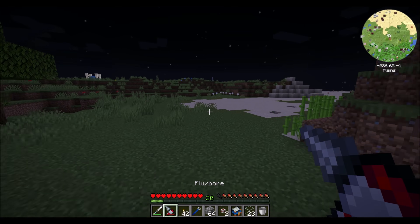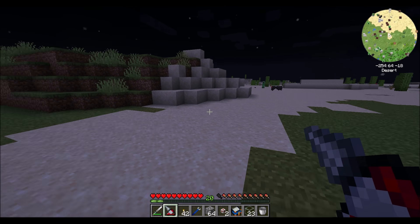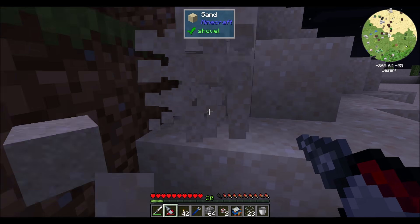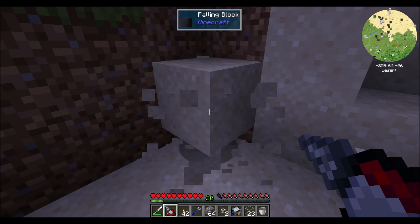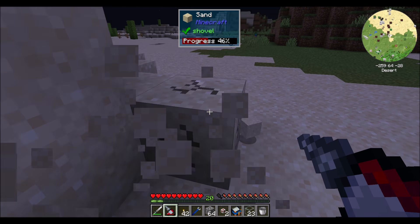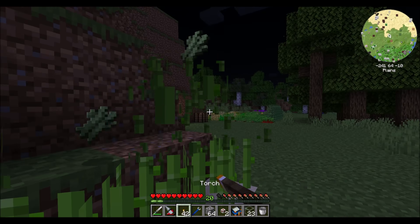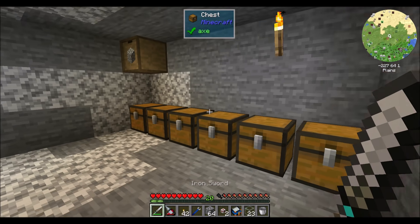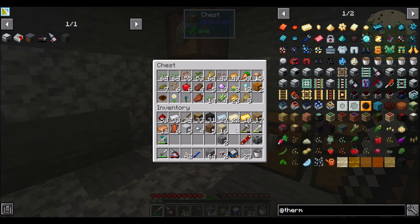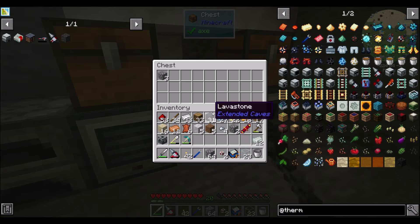Let's go get... it's nighttime. I think we can sneak out and just get a little bit of sand before anybody notices. The nice thing about the Flux Bore is that it doubles as a shovel — it's got that going for it, which is nice.